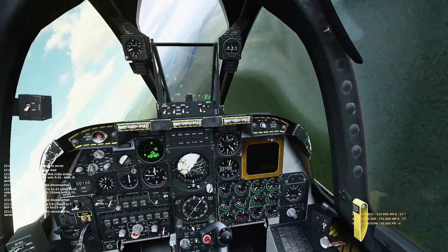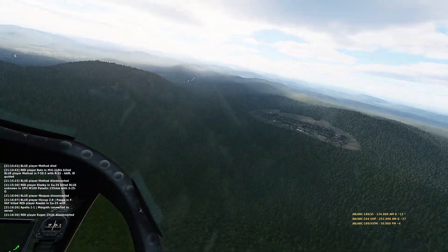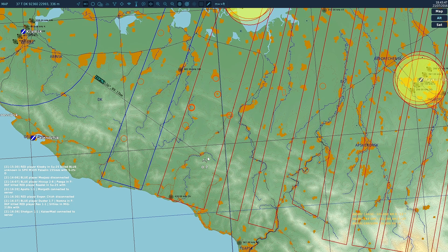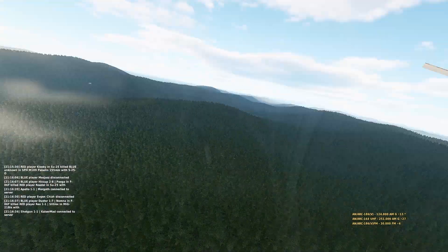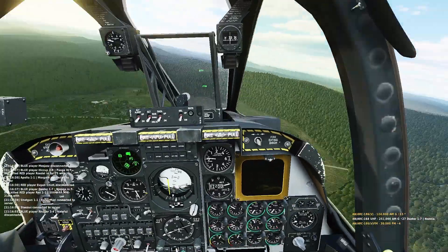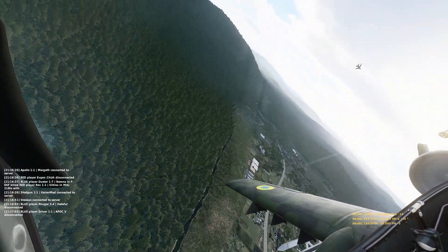I do make a mistake here - the Farmer does the right thing and takes it vertical. He has far more thrust than I do, a huge thrust advantage compared to the A-10. In trying to keep up with him I do stall out. In my A-10 tips video I cautioned against farmers and Fishbeds simply taking it vertical - but that really only applies if the A-10 has missiles, because you do open yourself up to a cheeky missile shot. No risk of that here.